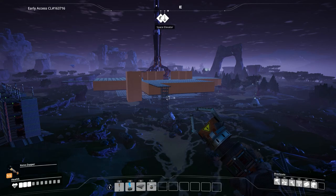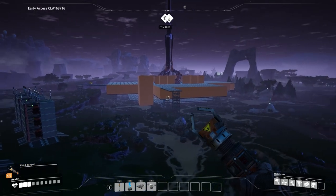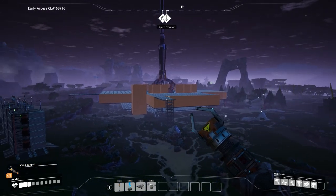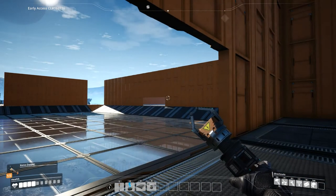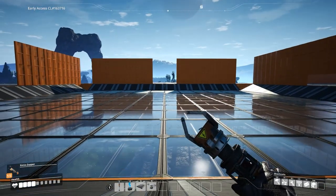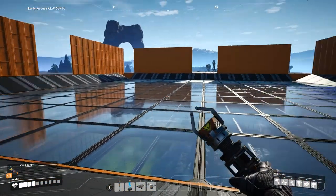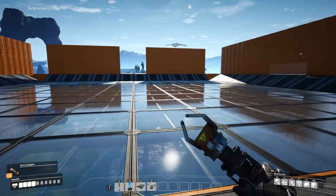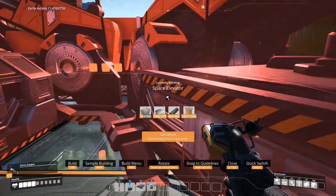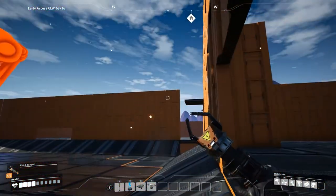Quick update on the build — it is coming along. All of the first and second tiers are finished as far as the walls are concerned. Now we just need to start building in our third tier. I don't know what happened, but I was building, I went to get a look from far away, and I came back and our entire space elevator is now gone. So I guess we gotta build a new one, which means I need to get materials.